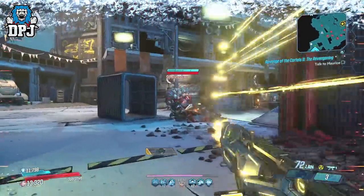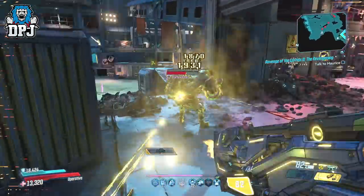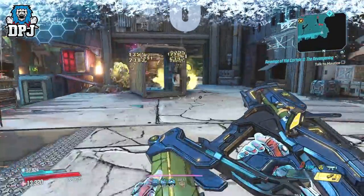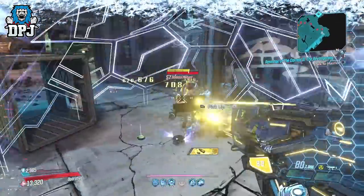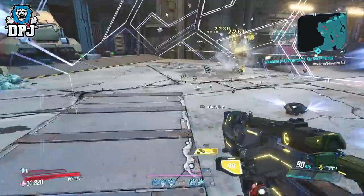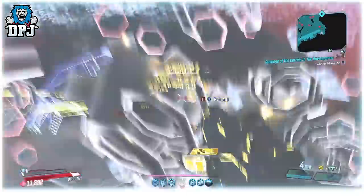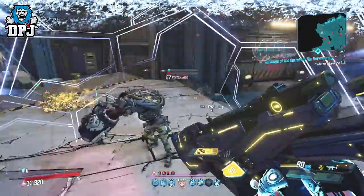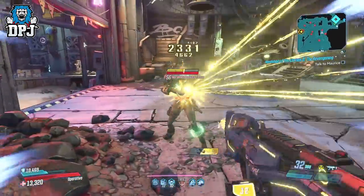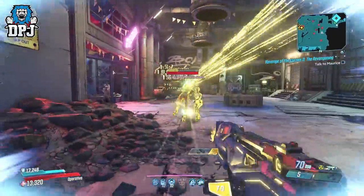Off to the usual testing place, the Slaughter Shaft. For class mods and artifact I mainly had extra magazine size, giving this thing a clip of nearly 100. This is a Hyperion SMG — an epic radiation-only SMG — that consumes 2 ammo per shot, and irradiated enemies damage nearby enemies. On paper with its 676 damage it doesn't seem great, but this is basically on the same damage par as the Redistributor for a Mayhem 4 scaled weapon, and it's amazing in a whole different way.